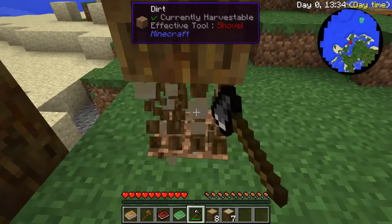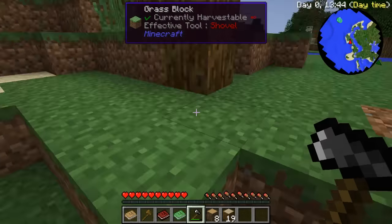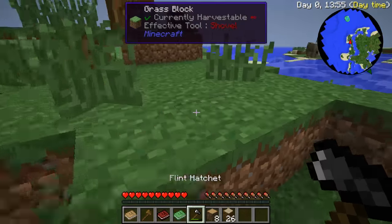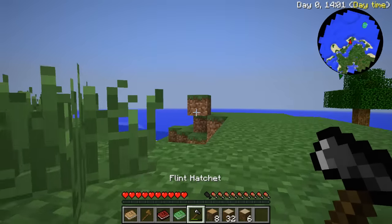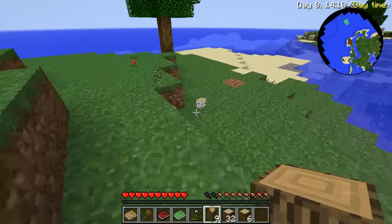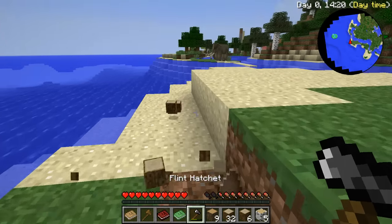It'd probably be simpler if we just build a simple basic shack to start off with on the island, so mobs have to travel across the water. Then they've got to try and break down our shack to get in. We've got a lot of jungle wood from this already. We need two chests - and that is the island emptied of goodies.